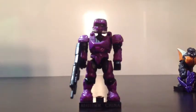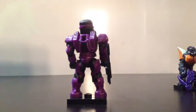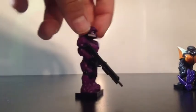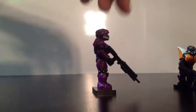Starting off the commons is the EOD Spartan. He's painted in purple for the armor, black for the jumpsuit, gold for the visor, white for the detailing, and he has a peg hole on the back of the torso. Weapons and accessories include a black display stand and a new shotgun.